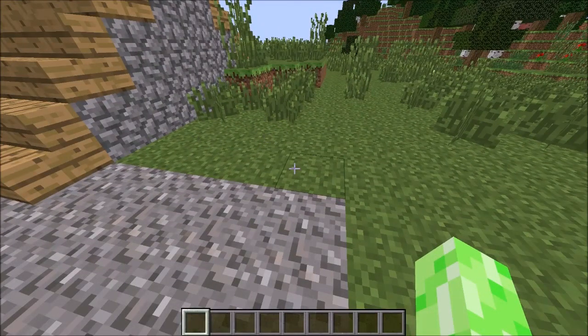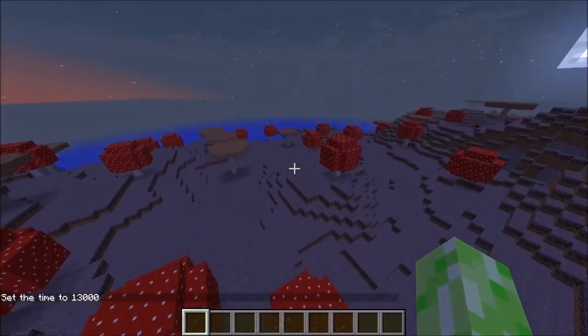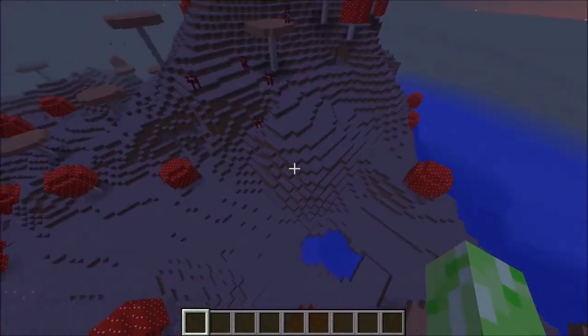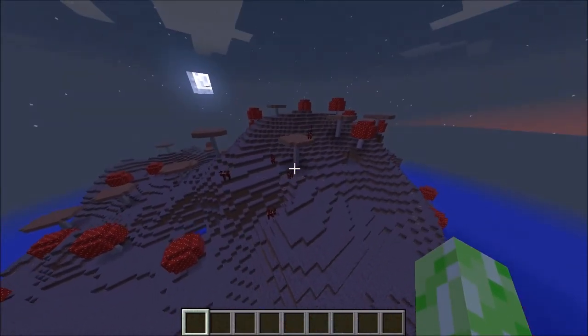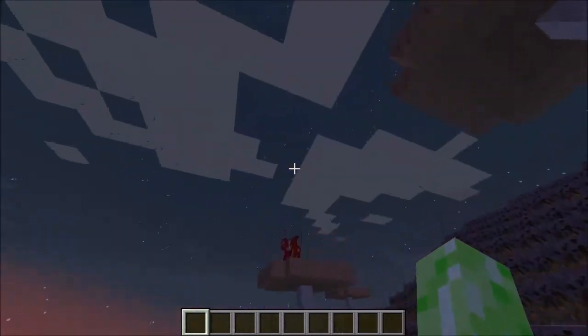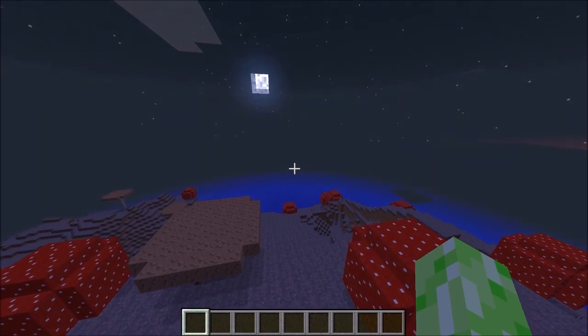Next fact is, hostile mobs won't spawn in mushroom biomes. That also includes the caves underneath them as well. So if you want a safe place for mining and building your house, live on a mushroom biome — they are literally the safest place you can get in Minecraft.